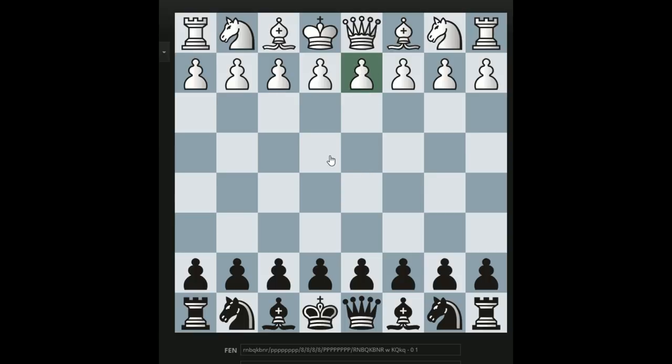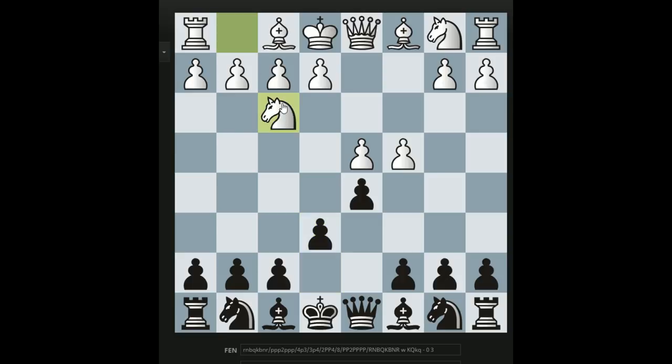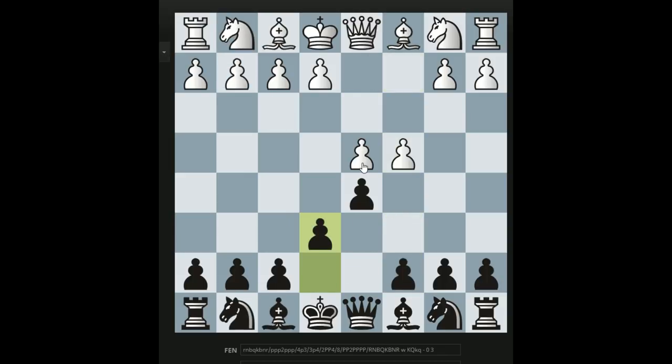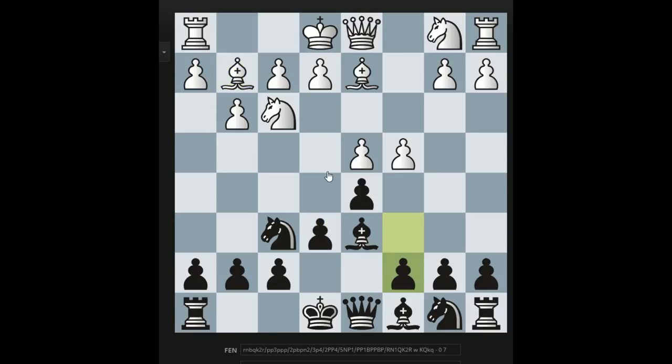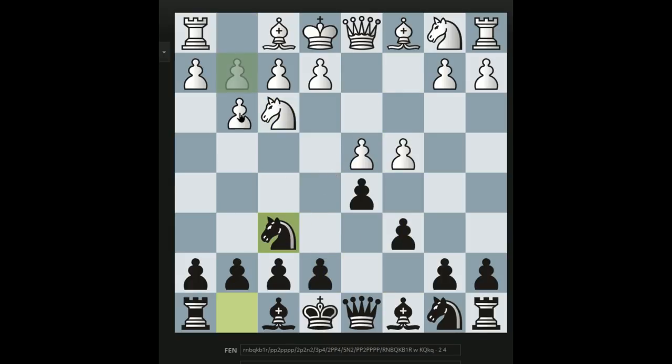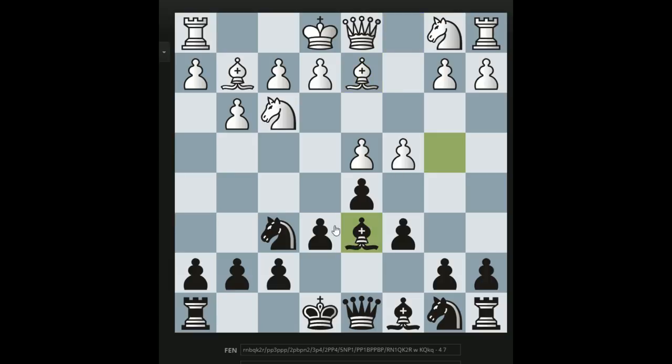A guy asked a question about the line after d4 d5 c4 e6 Nf3 Nf6 g3 Bb4+ Bd2 Bd6 Bg2 c6, which was my main recommendation. He asked if this line was possible from a Semi-Slav move order. It's a good question - we obviously started with a Queen's Gambit Declined, but given this pawn formation, the line might also be possible after c6 Nf3 Nf6 g3 e6 Bg2 Bb4+ Bd2 Bd6, and we're in the same position. Not an unreasonable question.